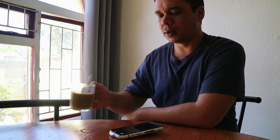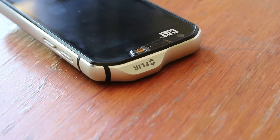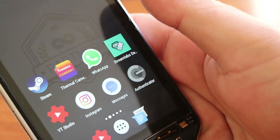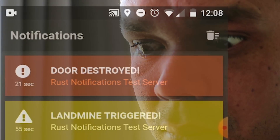You're taking a break from Rust, enjoying a nice cup of coffee, not a care in the world. When suddenly, your phone goes out of control. You open it up. It's the Rust notification app. The horror.